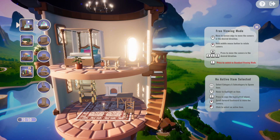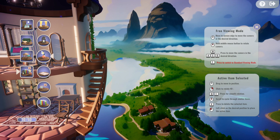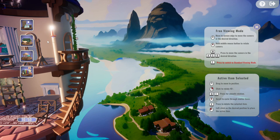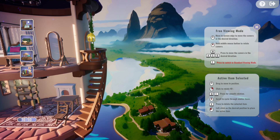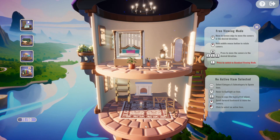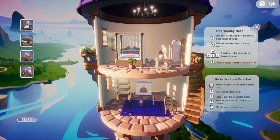You cannot place items outside the house on the floors, but you can place wall-mounted items outside. For example, a lamp like this would be able to go outside. But right now I'm struggling with the controls — they're just awful. The only house that has more than two rooms is the very last house, which isn't that hard to get to.